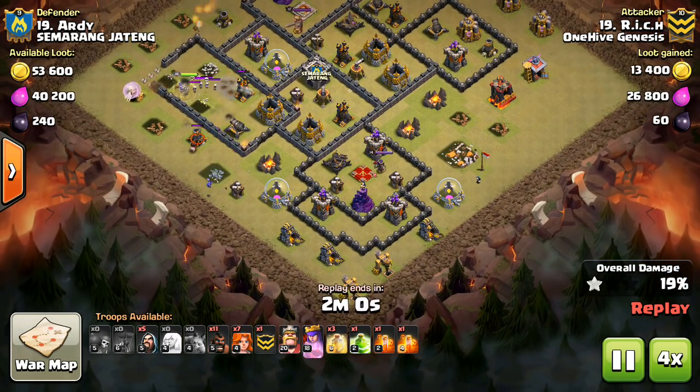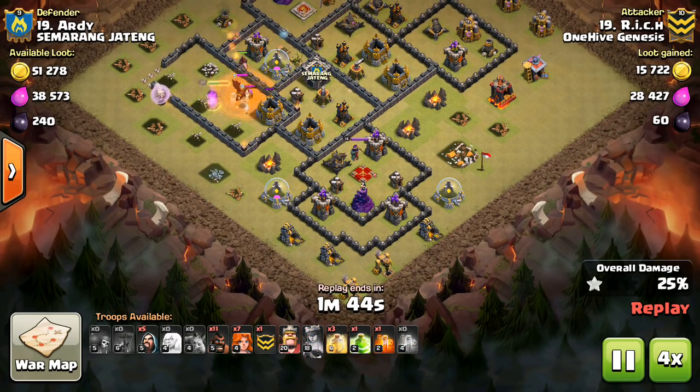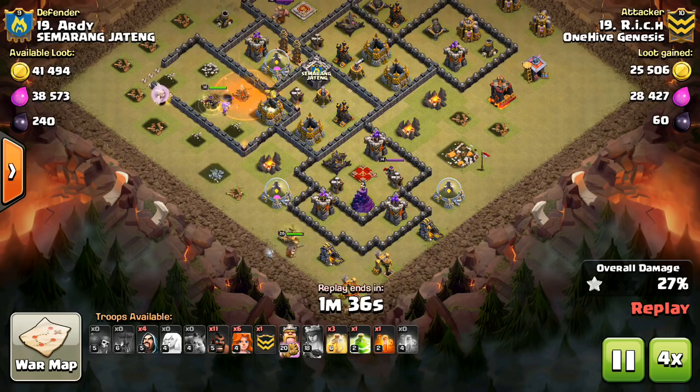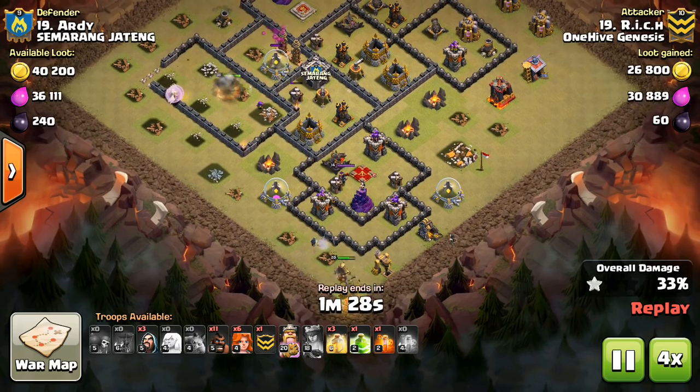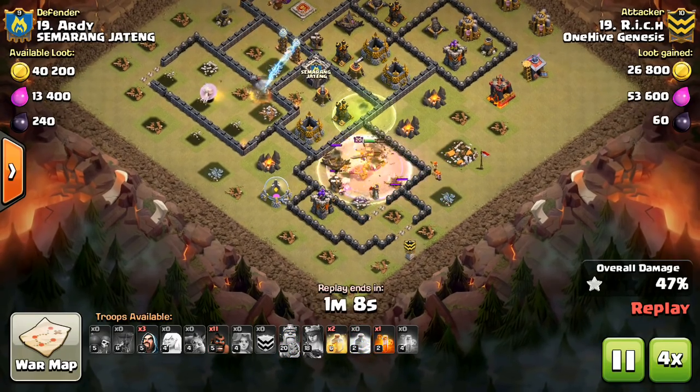Well, you always want to make sure you're confident the Valks will actually attack the wall and they won't run off to some trash building. So make sure the funnel is very strong and that the Valks will definitely go to the wall, no matter how many Valks you have, because that's very important.